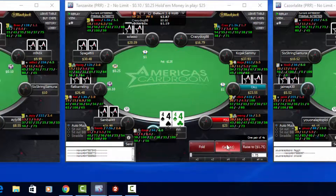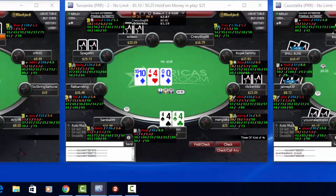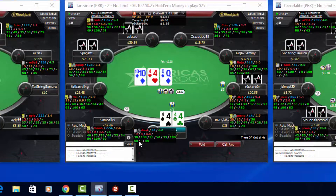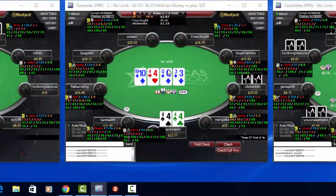The next hand is pocket fours from the cutoff. There's a raise from under the gun to 4x and a call in middle position. I'm just going to make this call, set mining with big stacks to my right and I'm in position. And there is the set I was looking for — but this is a crazy draw-heavy board. The early position raiser is probably going to be a strong hand. We get a big bet, three-quarters of the pot from Rocker Box.